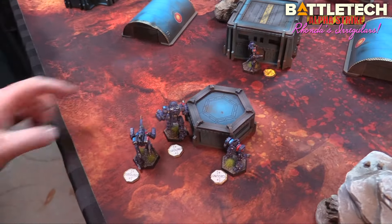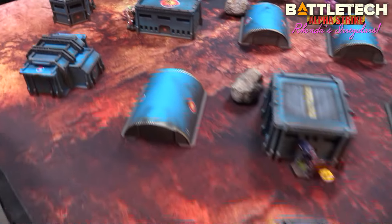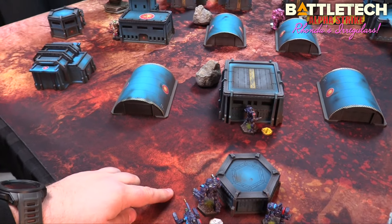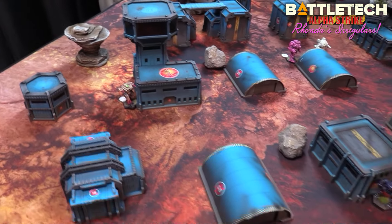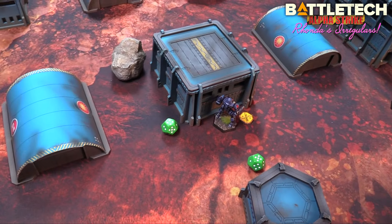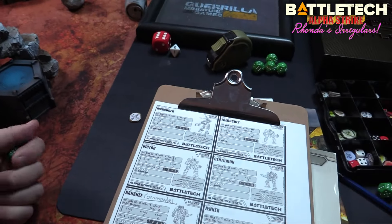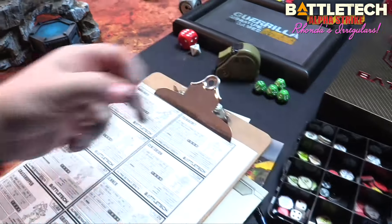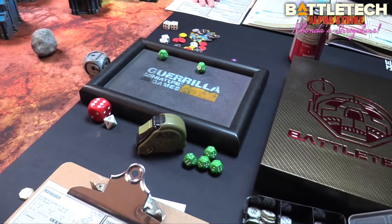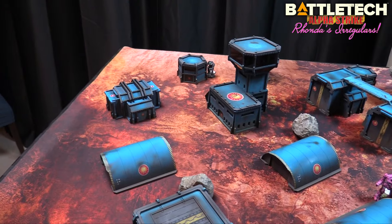My Victor targets the Lancelot. It's skill three, four or five for range, six for cover, TMM two — needing nines to hit. Rolling a nine: four damage. The Marauder also fires — same target, same range, skill three, three damage. I overheat once for four damage. All together the Lancelot is downed. We can scan his corpse if we get close.